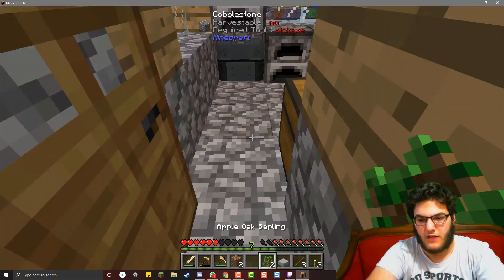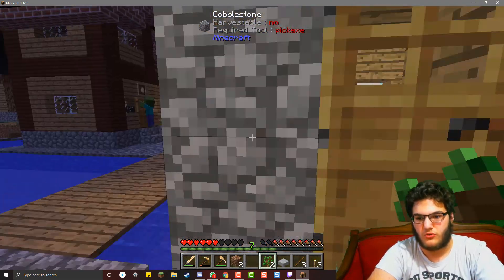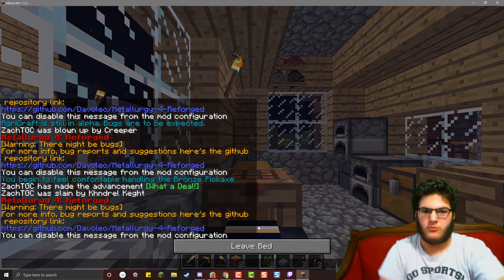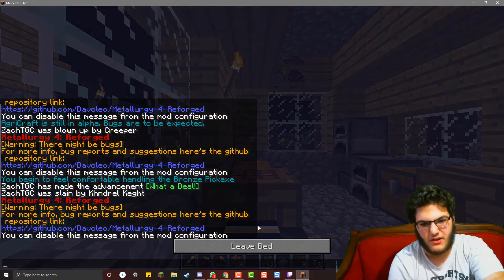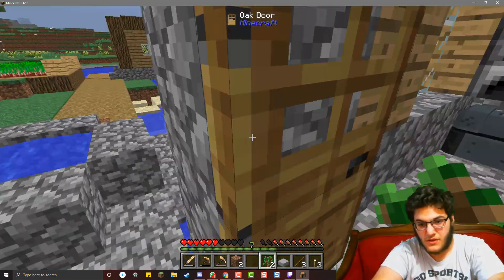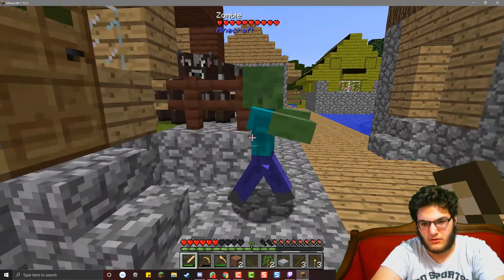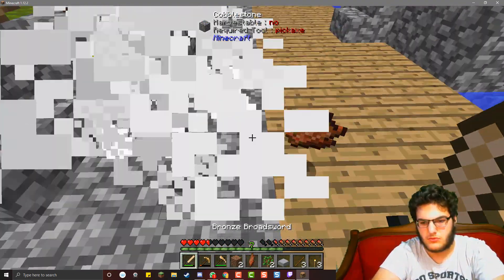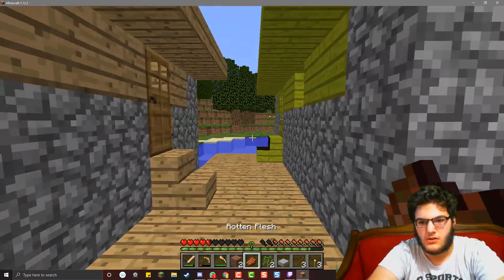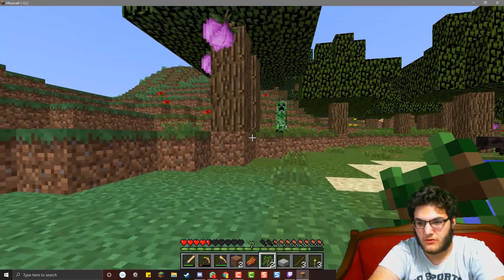I've been doing some trading, so I have five emeralds, and I bought two apple oak saplings because I feel like those will be a good food source. A mob showed up - get the fuck out, die. Okay, well.